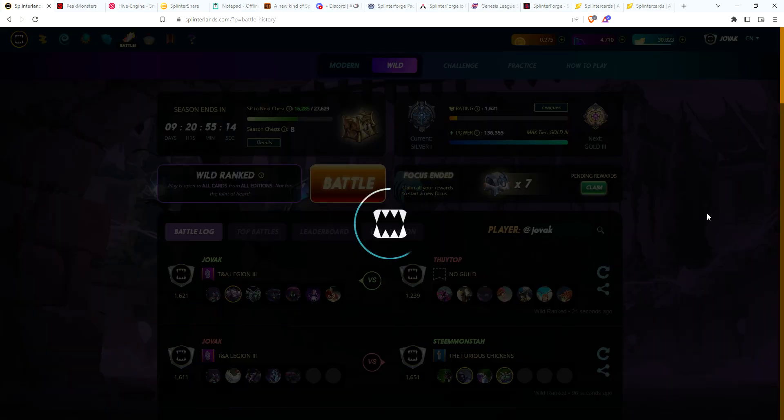Let's get started, and then I want to talk a little bit about Splinterforge, that goes live with the pre-sale in just under two hours. Let's start with these seven chests — we've got eight gold for the season. Excited for Splinterforge; definitely a fun game worth playing.